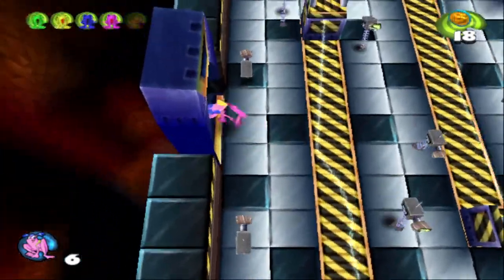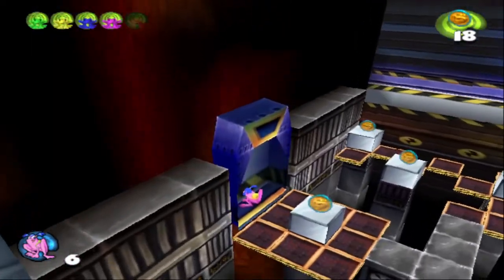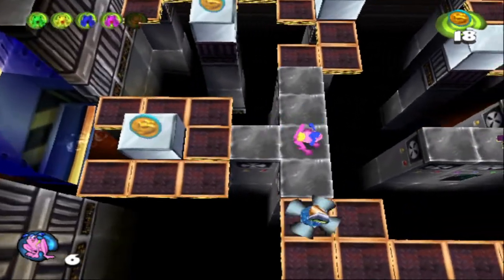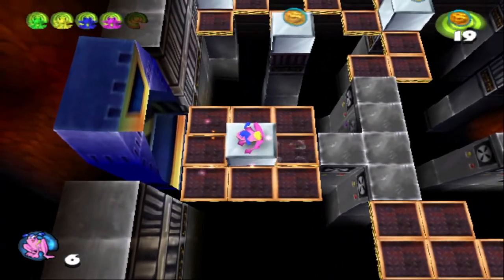Grab the purple frog and scoot. All right, last floor. So this room, thankfully, no monkeys. It's just a lot of collapsing platforms. And I forgot about the propeller enemies. They're not too bad.